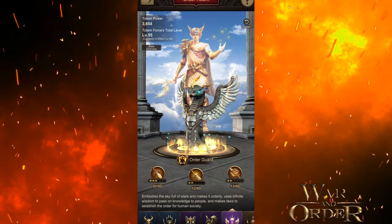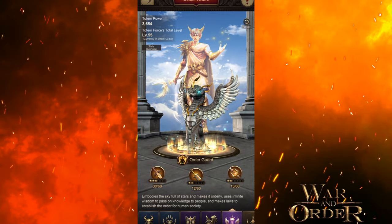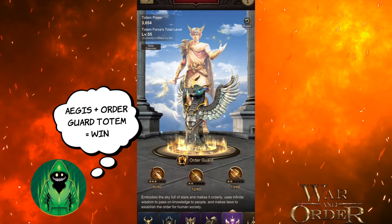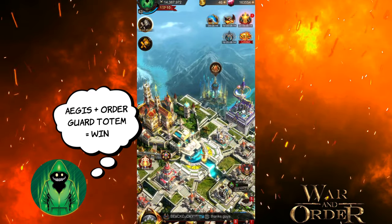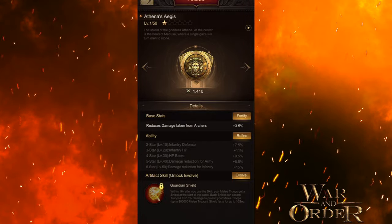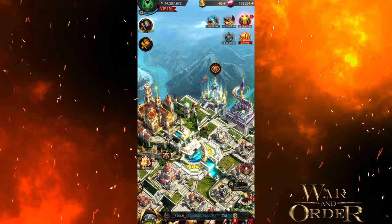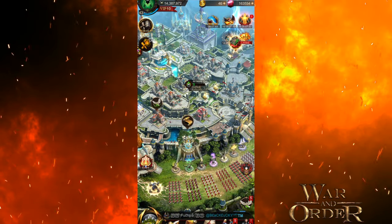So I wanted to switch over, buff it up a little bit, and then use it during this video so you can see how it works with my configuration. I've heard from a lot of people that if you have the Athena's Aegis — the shield artifact — and you combine that with the Order Guard Totem, the Aegis fires off at the beginning of the fight, and then when it wears off, it's about the same time that the Order Guard Totem takes effect.